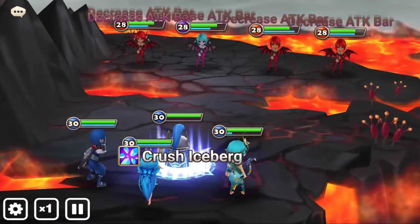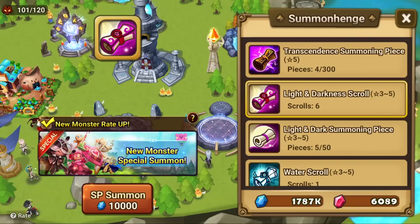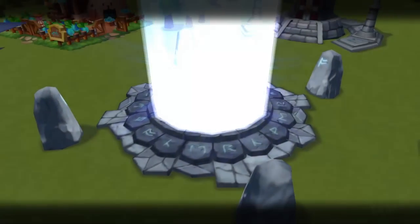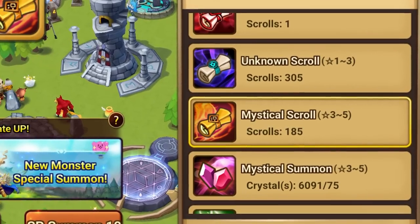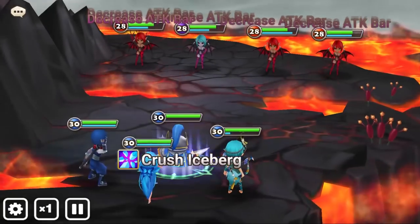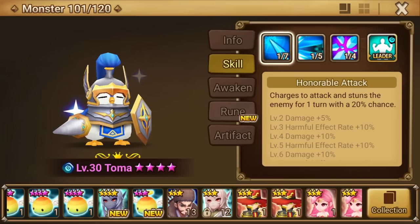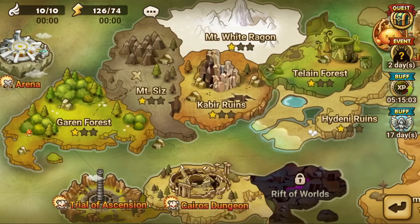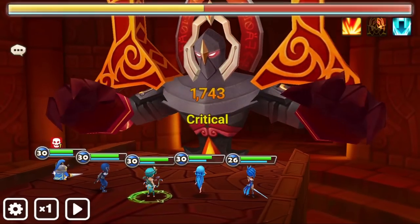I've been playing Summoner's War for a while now, so here's what I've been up to. The most important thing are the summons — you can obtain lots of different scrolls and use them at a location called Summonhenge, where you can pull anything from 1 to 5-star monsters. I've been saving up a lot of scrolls for this video. But before we get to the summons, let me quickly show you the combat. Each monster has 2 or 3 abilities, sometimes a leader ability, and most progression happens in the world map across 13 stages.